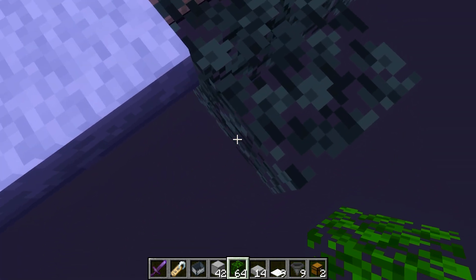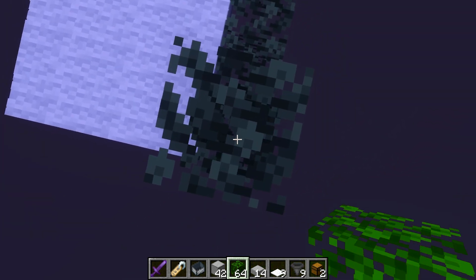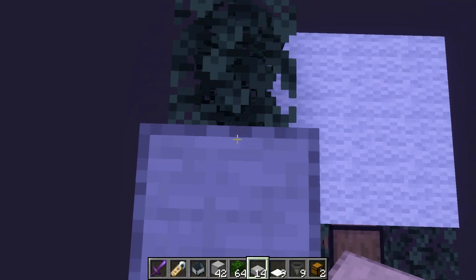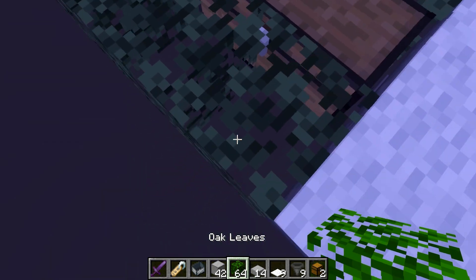With your leaves, extend out right here next to the hoppers, then place two more and make each one of these walls two blocks high. Once you're done with that, grab your slabs and place one on each block like this, then repeat that on this side as well.